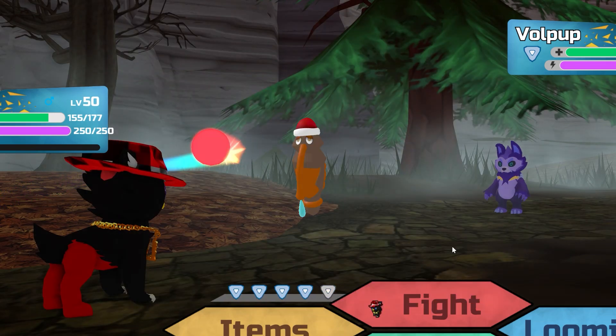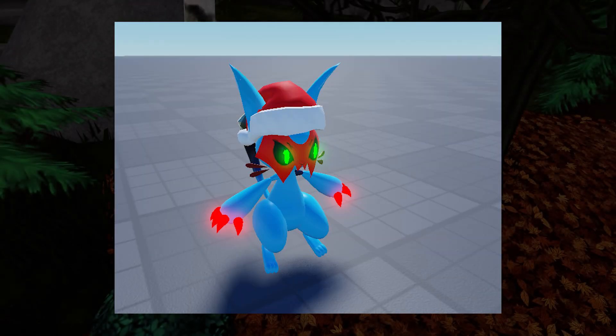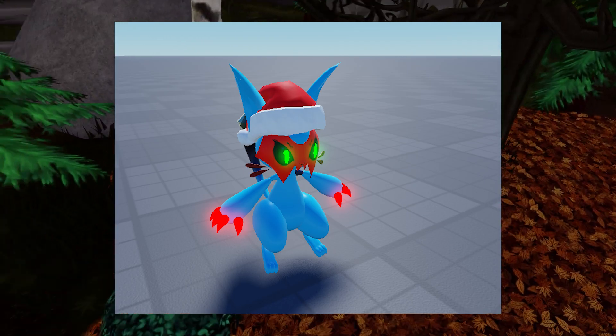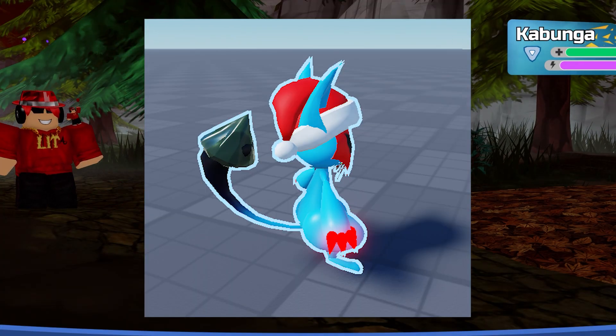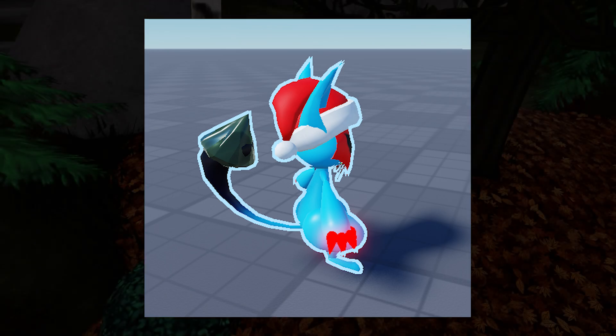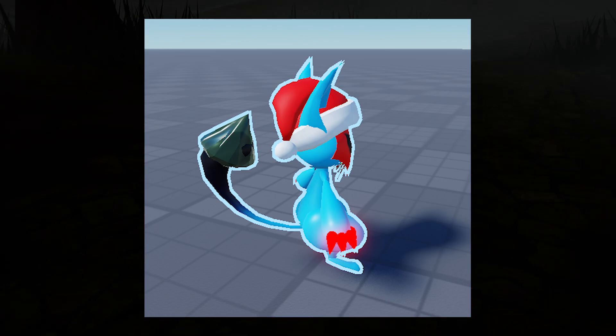Bro, this is amazing — it's better than that stupid Santa Loomian that Loomian Legacy did a couple of years back. This is pretty much a regular Duskid, however the body is blue, the claws are red, the mask is red, it has green eyes, it has a little cool Santa hat, and then there's a bag. I don't know what happened to the tail, but it honestly looks amazing.